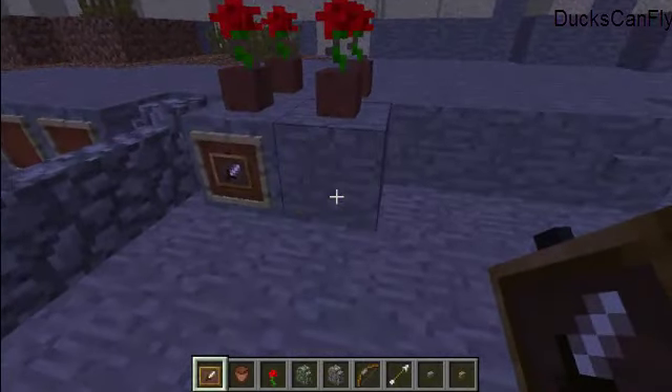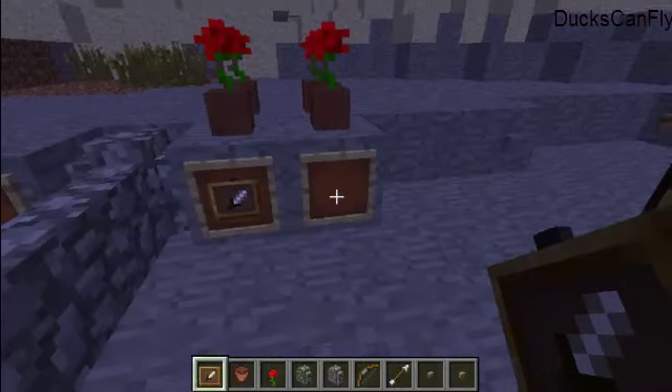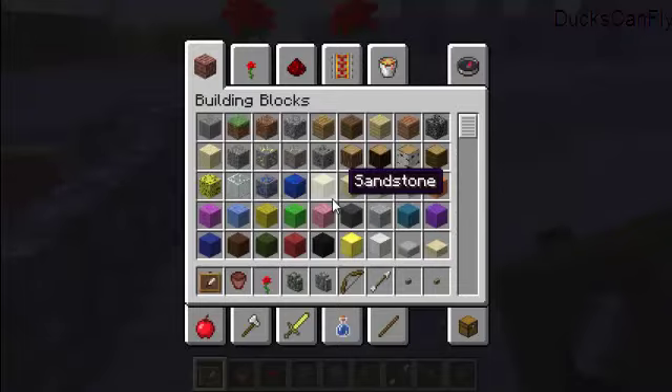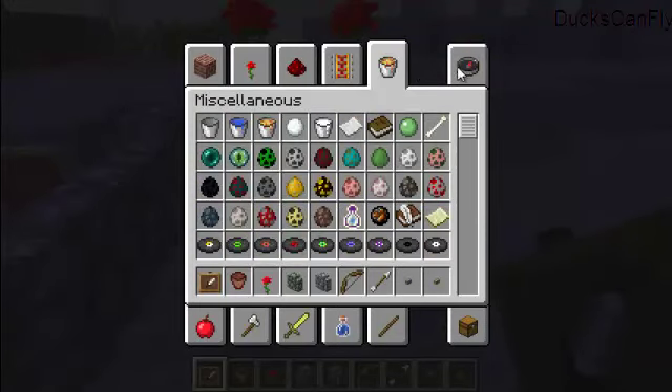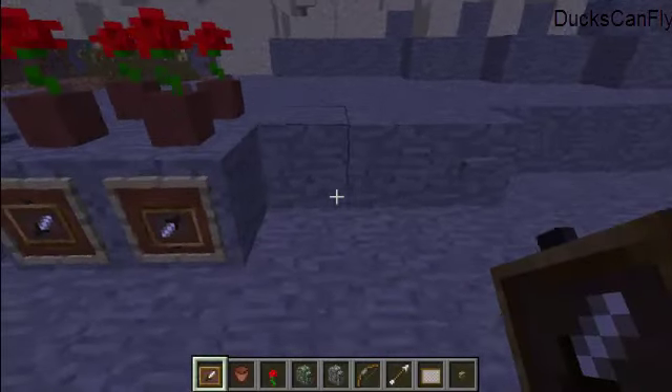They have these little frames — you see these frames? I don't know what the hell they are, they're like pictures I guess, but they have like little frames and you can change their item. I'm not sure if you can actually — let me test this and see if the frames can actually go inside paintings or some weird gesture like that.